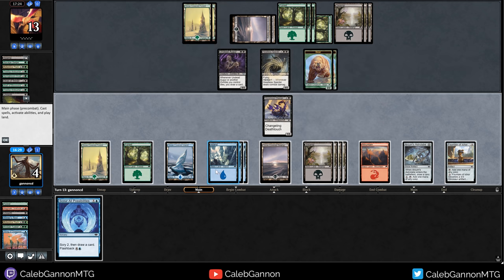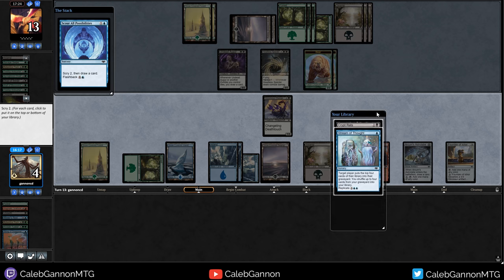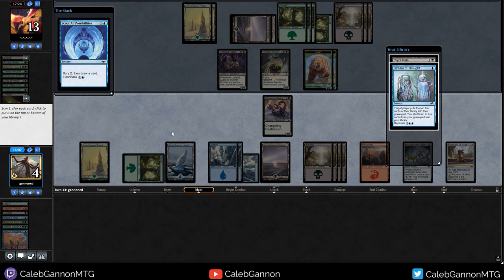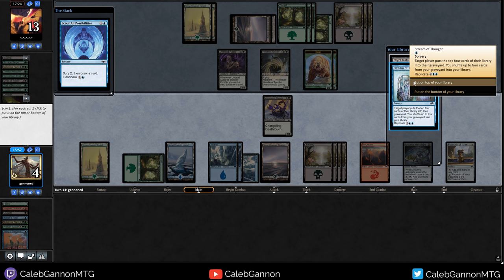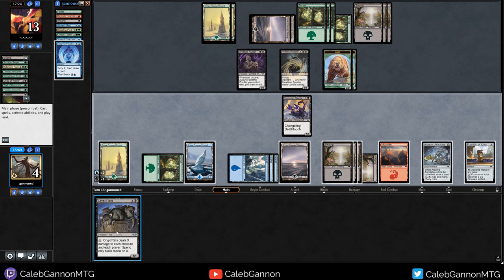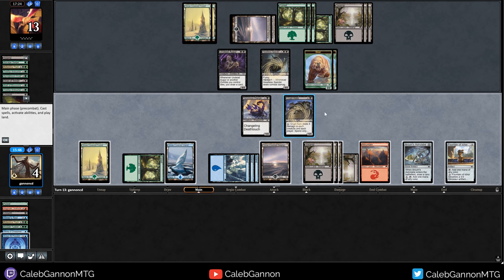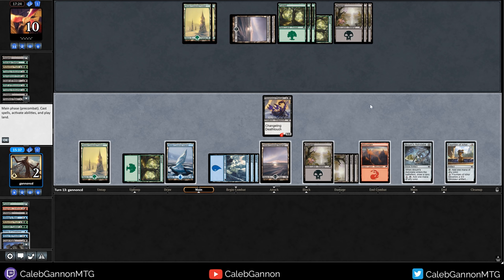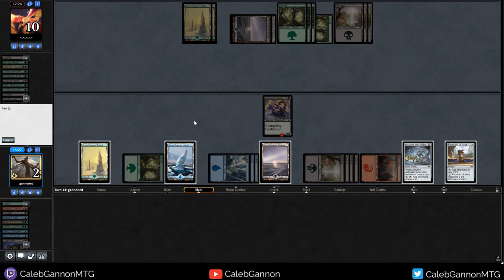Deck, we need to draw a spell, no lands. That is a pretty good spell. Crypt Rats for two wipes their board, puts us at two life - that seems fine. Stream of Thought we can do for one, mills them for twelve. I don't have enough blue, but that mills them for twelve. We're going to put Stream of Thought on top, then Crypt Rats on top. Play Crypt Rats, pop it for two. Animate Fountain - do I want to animate Fountain? That hits them for four. I kind of want to just cast Scour All Possibilities again.